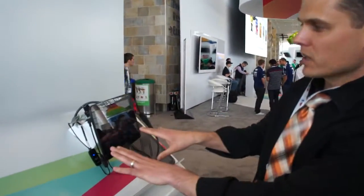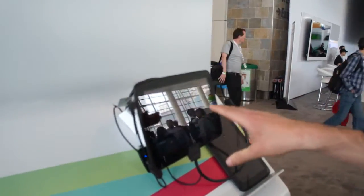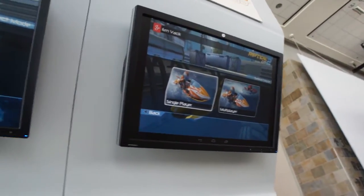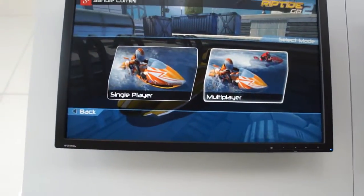Google is getting its game on at Google I/O. We're taking a look at the new Google Gaming Services — this is the multiplayer API that's being made available to developers like Vector, for the Riptide GP2 game, which is a jet ski racing game.